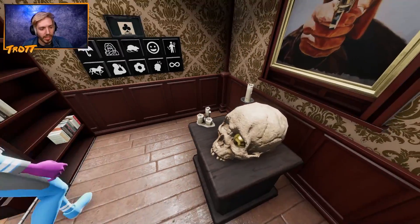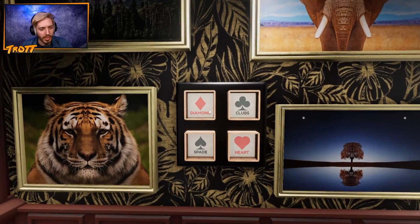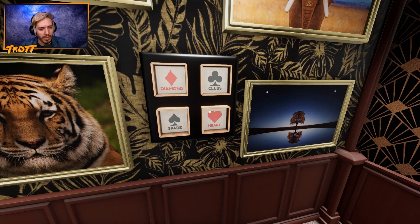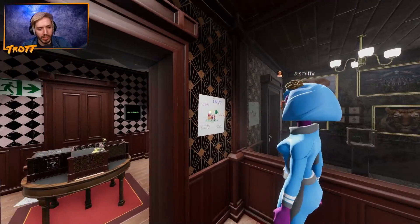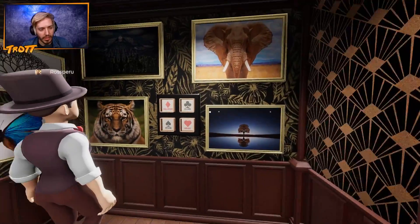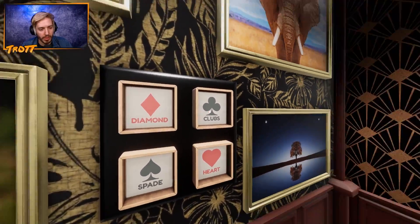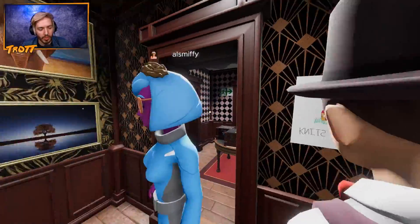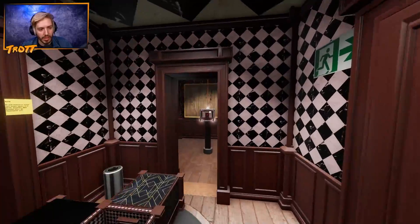All right, so this skull has a golden eye in it as well. What if we need to find another golden ball? Diamond, club, spade, heart. So we need to find the associated thing here with what it is here, and then maybe we do it and press the buttons in this order. What would be a diamond? What's on the diamond side? Is there a diamond set of buttons anywhere?